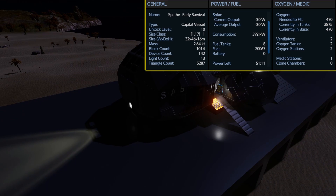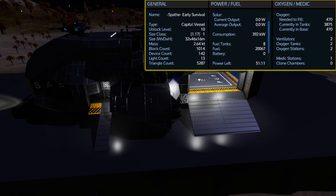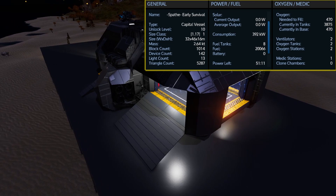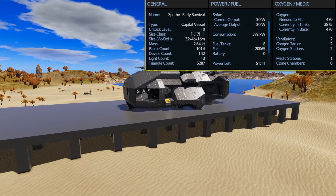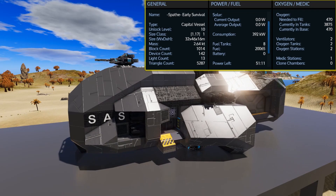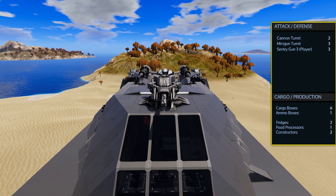This is the Spaeth Early Survival design and it is an unlock level 10 size class 1.17 capital vessel. With eight fuel tanks it can carry a total of 20,100 fuel and with the thrusters turned off and it docked it has over 51 hours of use. With two oxygen tanks it can carry 4,000 O2 while it only needs 470 oxygen to fill it up. There are two ventilators, two oxygen stations and one medic station.